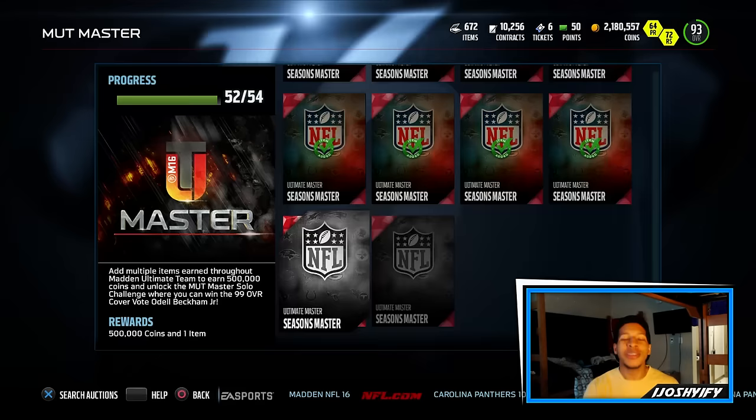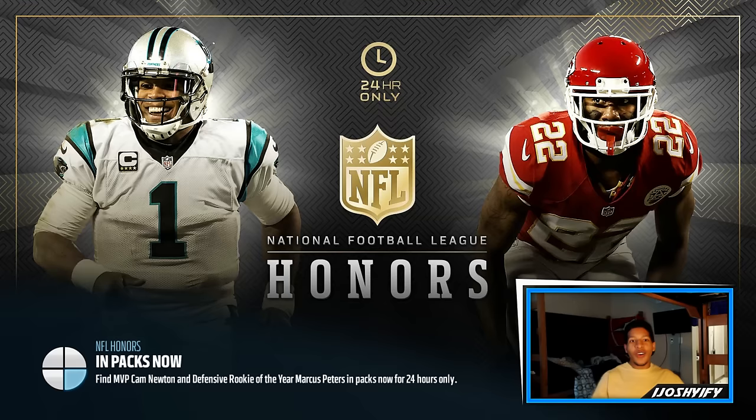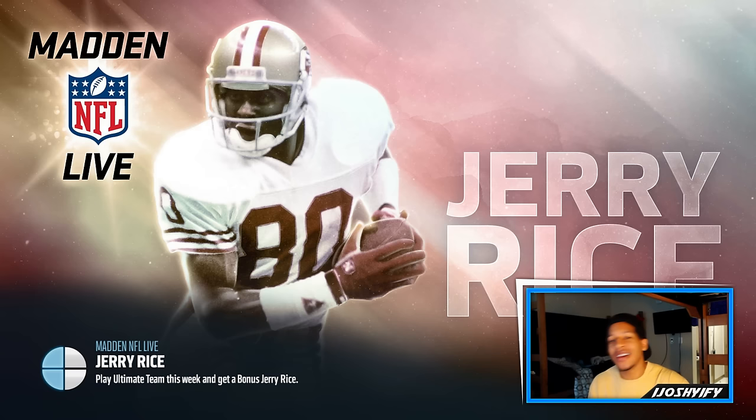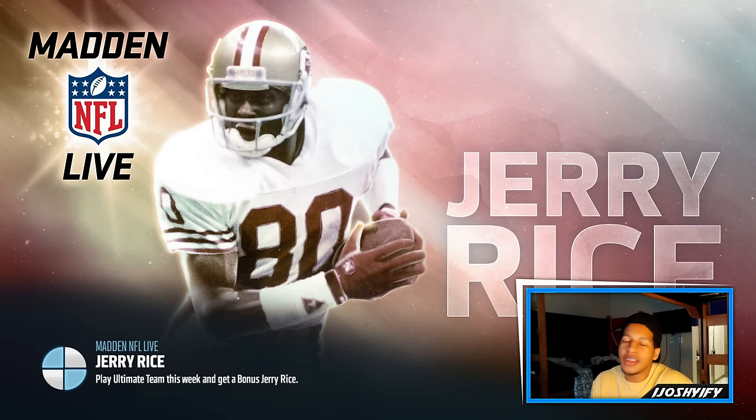OBJ is so close — I only need two more ultimate master season master collectibles and I can get OBJ and my 500,000 coins. We got a ton more games to play though. Let's show off these brand new cards. NFL Honor cards came out — Super Bowl Cam Newton and rookie of the year Marcus Peters. That Marcus Peters is glitchy and that Cam Newton doesn't have the best stats, only a 97 overall. But yeah, good luck pulling me. They're in packs — if you guys want me to rip packs for those let's get 500 likes. I'll probably do it anyway, probably won't pull anything. Packs are not the greatest for me.